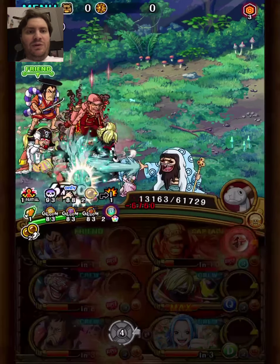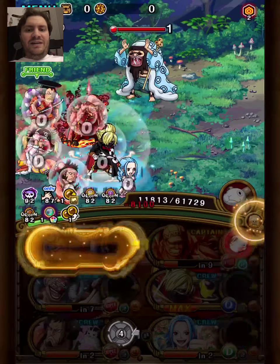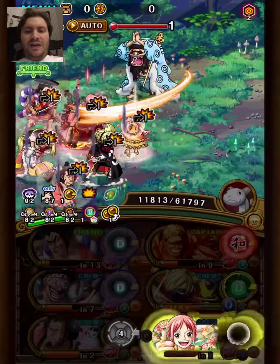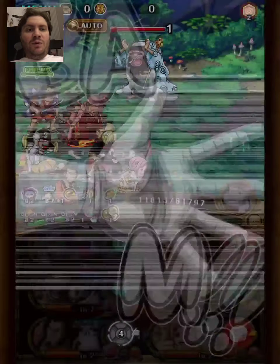Now we use Soba special, swap Viveka again, and then we tap with Kinemon to get the chainlock, and then kill with Soba. And we have a full board of Fauna slots.